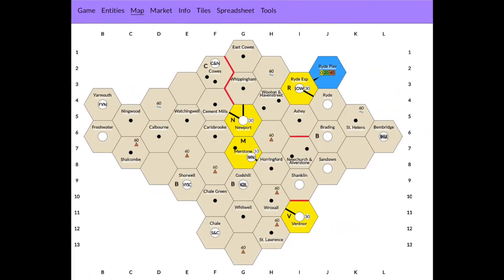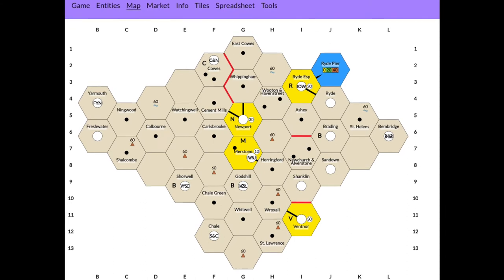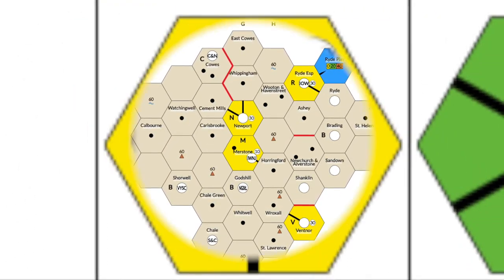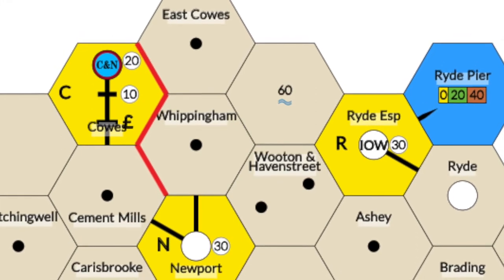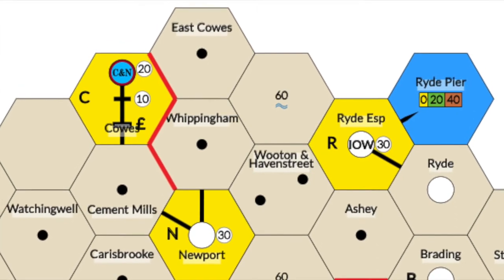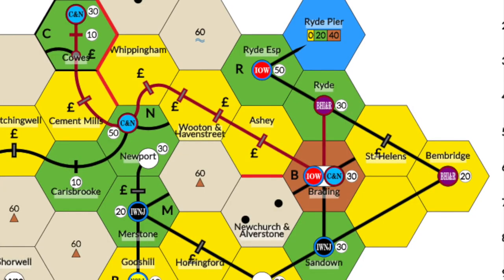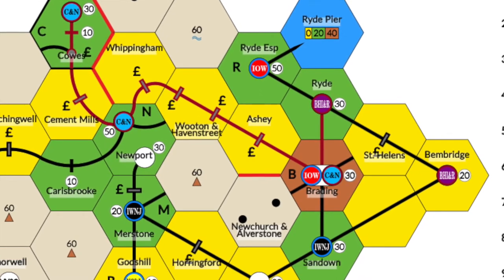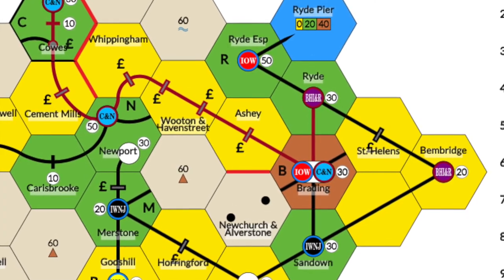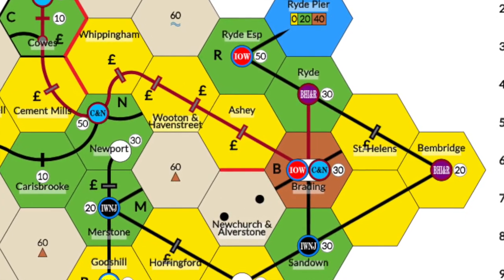Some towns have a letter on their hex — these include R, C, N, V, B, and M. These towns may only use the tiles with the appropriate letter, and the letter tiles are exclusive to those cities. Track must connect with existing track, which may be accessed from a company's base using an arbitrarily long train. When tracing qualifying track, you can't trace through a tokened out city. In this case, the BH, I, and R cannot trace through Brading to build track.